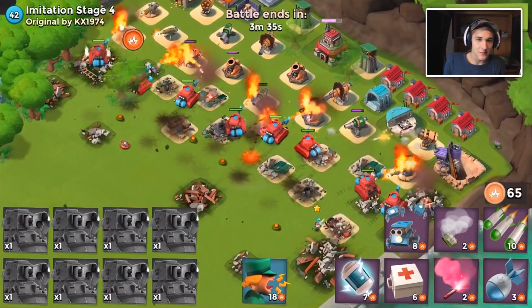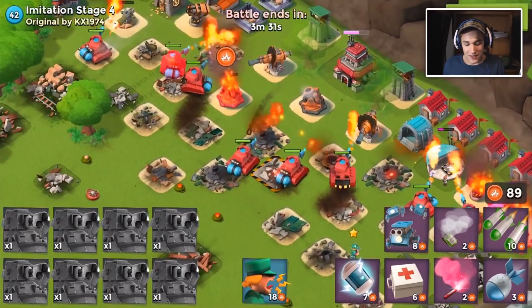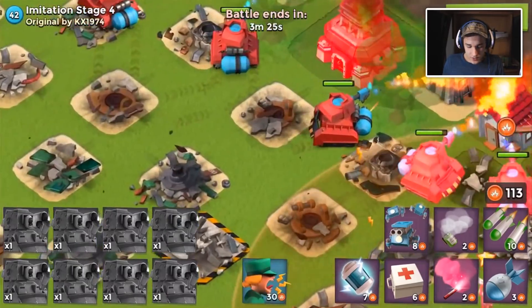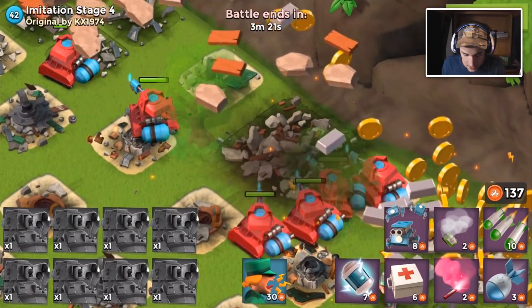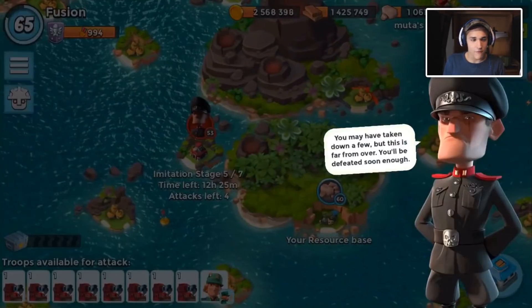I'm just happy to be using all scorchers again because it is a very fun strategy, especially when you can just drop them and let them go and not worry about them dying. Each scorcher has the HP of a small headquarters - it's so funny. One of these scorchers has the same amount of HP as probably this headquarters, which is crazy.